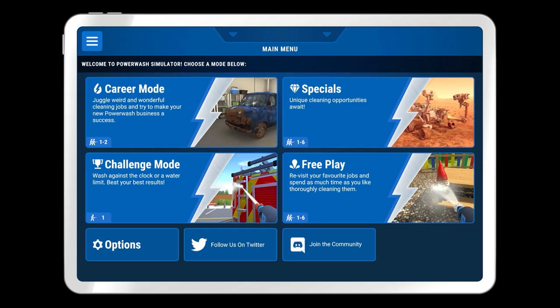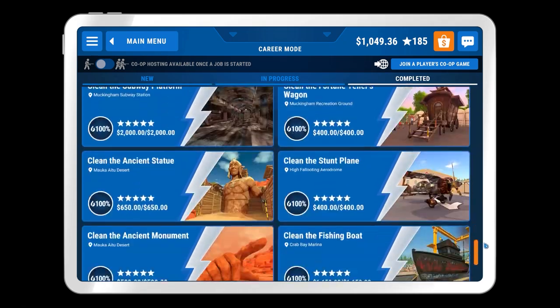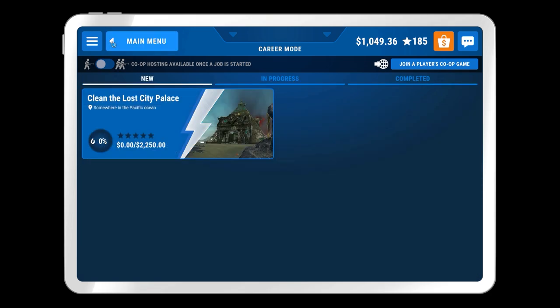Welcome back once again to Power Wash Simulator. Today's beverage: a very nice lemon tea, very tasty indeed. So welcome back to the game. In the previous episode, we completed in one sitting the Clean the Recreational Vehicle — well, it wasn't that RV. It was instead the time-traveling spaceship.